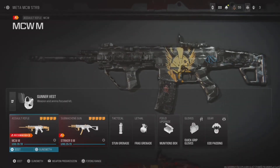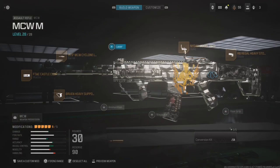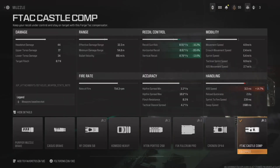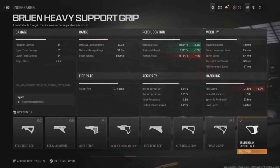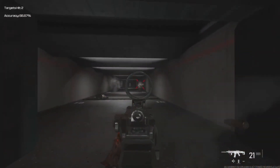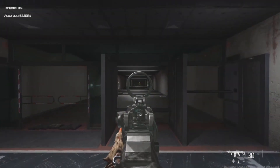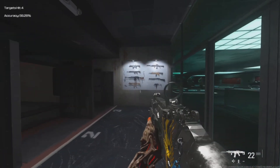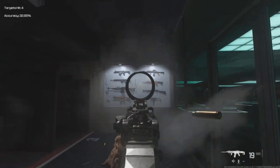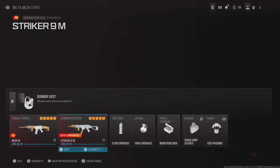This next one is my absolute favorite build — I almost dropped a nuke on the lobby with it. You build this gun exactly as I've got it here and it is so easy to control. Pull down on your stick and it drops straight to the ground. It is the most user-friendly, noob-friendly build I've seen. You'll see the video where I almost dropped a nuke — it was wild. It's just straight vertical recoil — barely touch your stick and it's dead on, you can't miss.